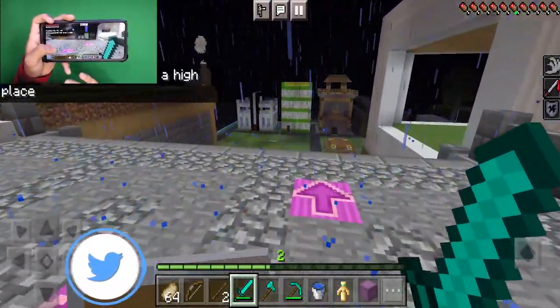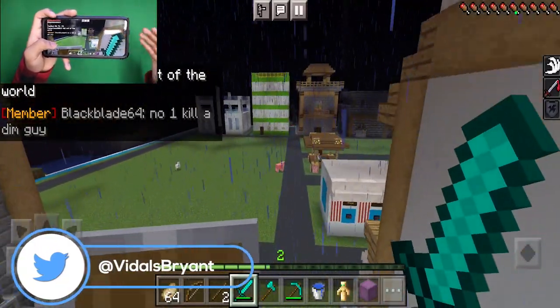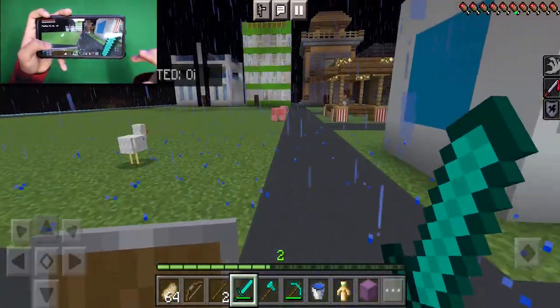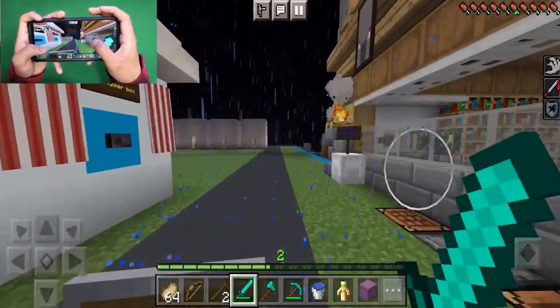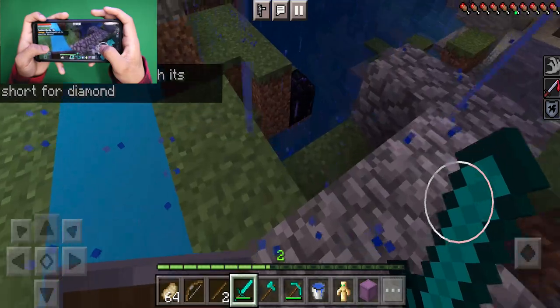Essentially, this is a pretty basic survival SMP. At the very start, there's a little village over here that you guys can go ahead and stay at and get a temporary starter base. All you have to do in order to go to the wilderness is go right behind this colored terracotta line.